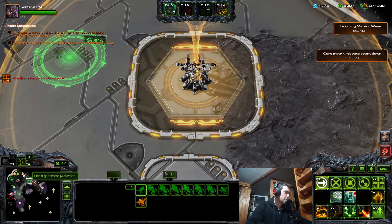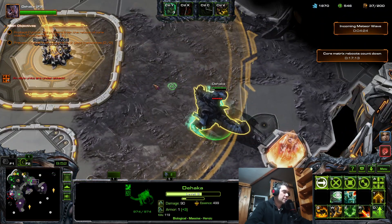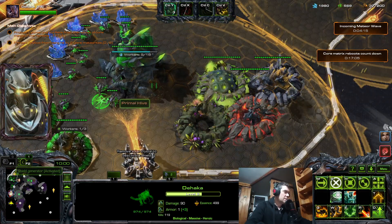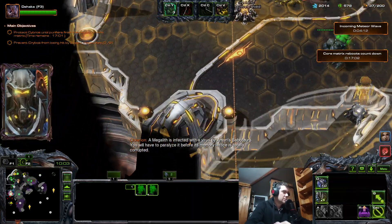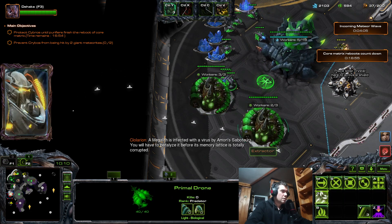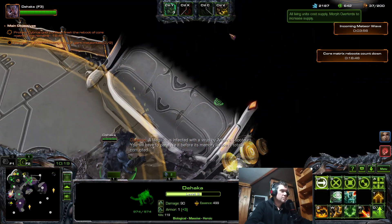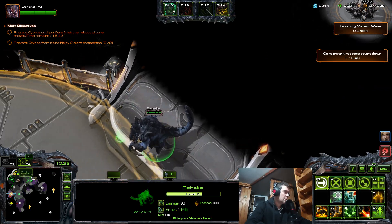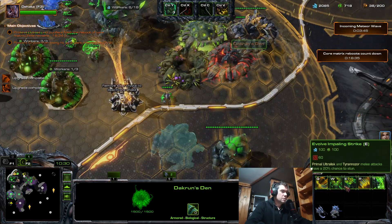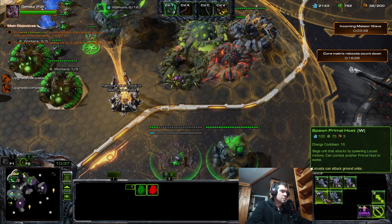Ally actually already protected this. We failed once because he didn't quite know what to do, but now he knows which is good. Ally is bringing the crystal there, that's good. I think I'm going to go for Krypsters, not a Tyrannosaurus.